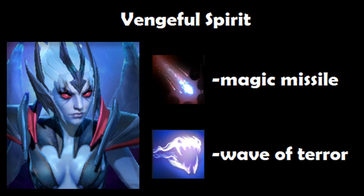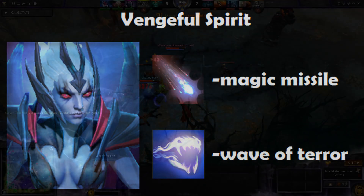Venge Spirit combos very well with Phantom Assassin. Not only does her Magic Missile damage and disable, but Wave of Terror and Vengeance Aura significantly enhance the attack of Phantom Assassin.